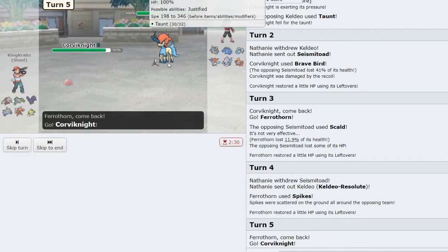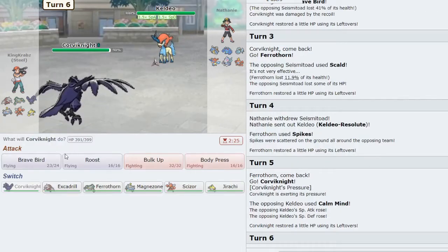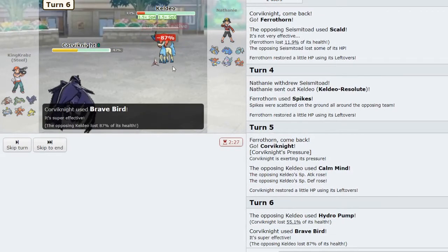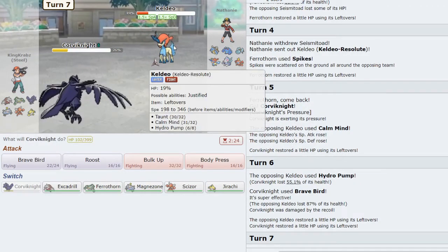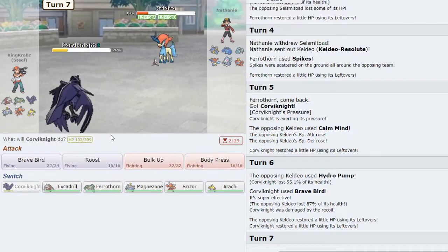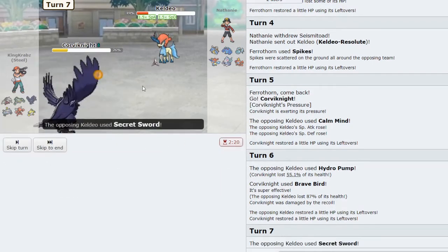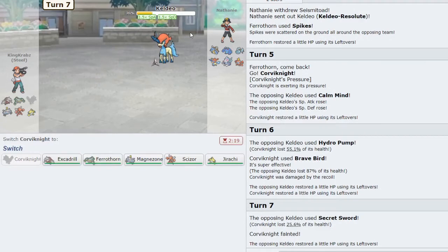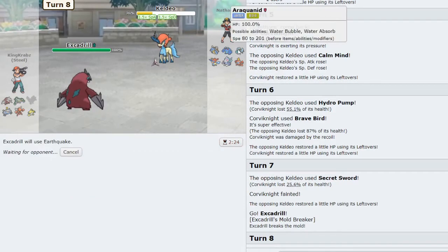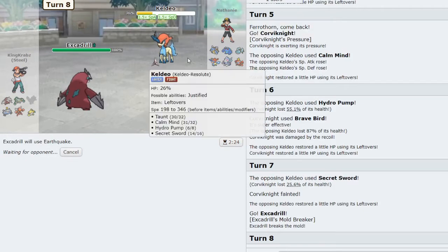As they go back into Keldeo I always take Corviknight here as I can either threaten them with Brave Bird or Roost off a Calm Mind attack. I'm going to attack them with Brave Bird again — I value damage on Keldeo so much. The fact they're not Choice Scarf means they are outspent by Excadrill and now in a position where they start to take a lot of damage. Corviknight has served its purpose in this game, and here I take out Excadrill and click Earthquake — nothing terribly likes swapping into a STAB Earthquake, especially with Spikes down.